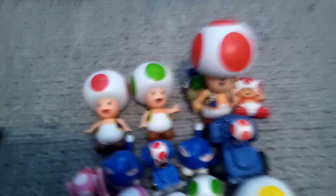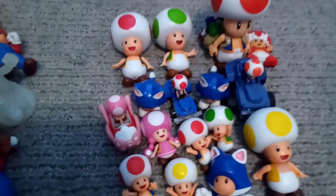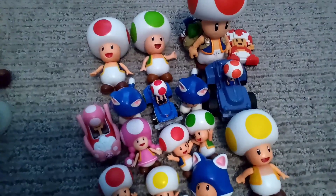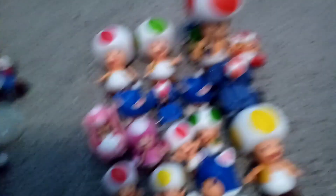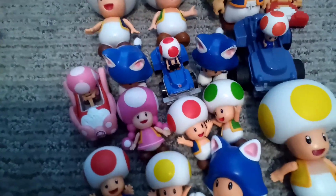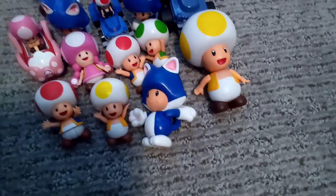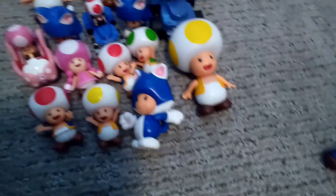Now we're moving on to the Toad section. Red Toad 4-inch. Green Toad 4-inch. Movie Toad 5-inch. 2D Red Toad. Toadette in Kart. Cat Toad. Movie Toad and Hot Wheels. Cat Toad again. Movie Mario Kart from McDonald's. Regular Toadette 2.5-inch figure. Red Toad. Green Toad. And this new updated Red Toad articulation that came with a playset that I'll show you in a minute. Yellow Toad. 2.5-inch Cat Toad. And Yellow Toad 4-inch.